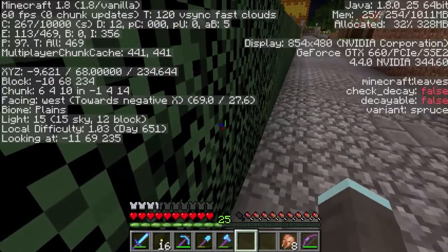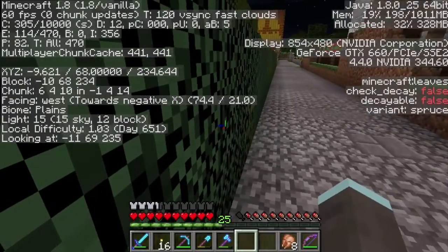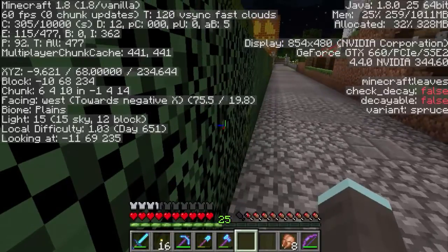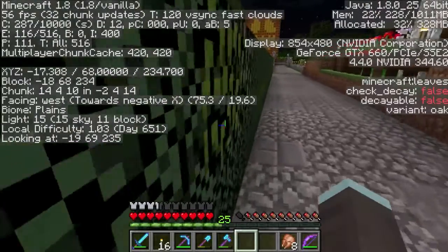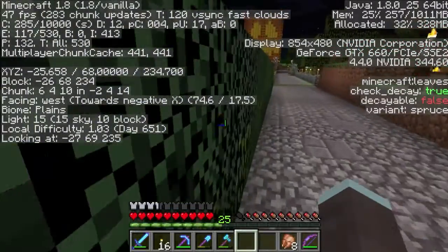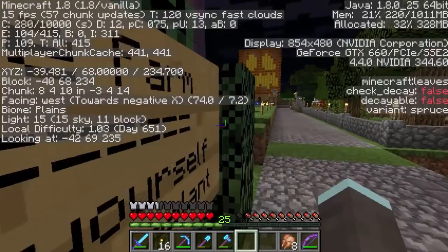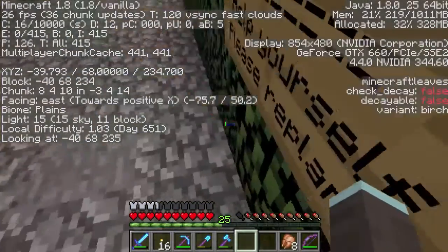So not only do we have a bit of a change from fence rows, we also have the illumination needed. If I press F3 here and look at the line that says light — it's third from the bottom on the left — you see light 15, that's light 15 from the sky and 12 from the block. So if there's no light from the sky the value would be 12. The number stays quite reasonably lit even though there's no obvious lights, because they're all hidden down here.